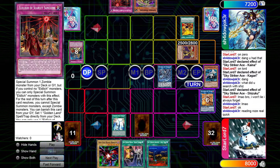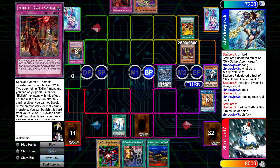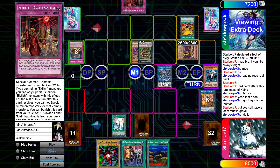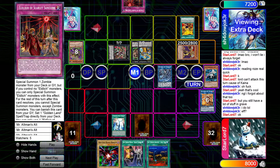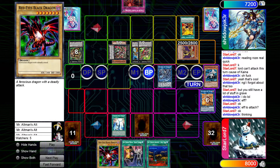He draws Sanguine for turn and is reading Rose — definitely should read Rose, one of my favorite cards. He attempts to attack with Golden Lord but can't because of Kaina, so he goes back to Main Phase. He normal summons Whiptail, goes into Choconine, Choconine brings back Drident, goes into Tiger Mortar, Tiger Mortar attaches Bunny Blast to Drident, then goes into Borrell — looks like he wants to blow up my field.